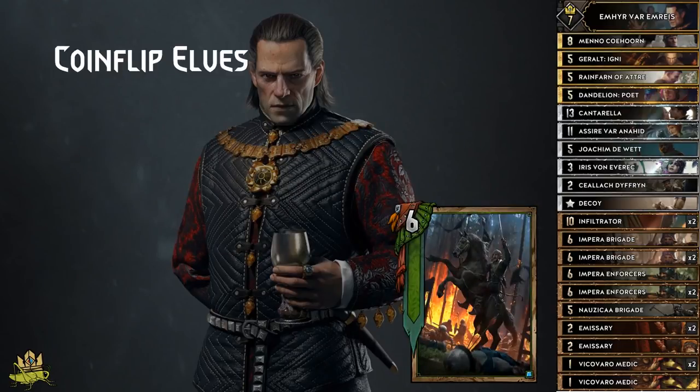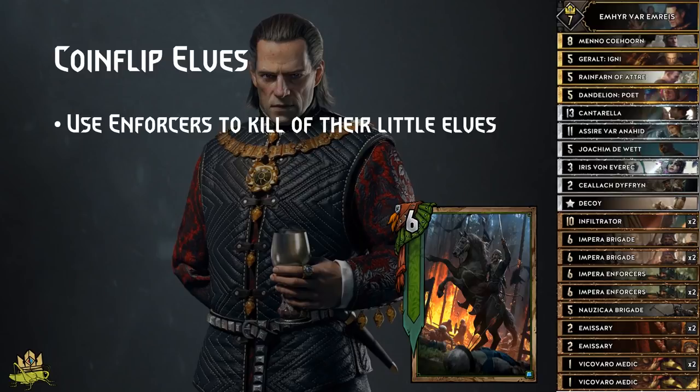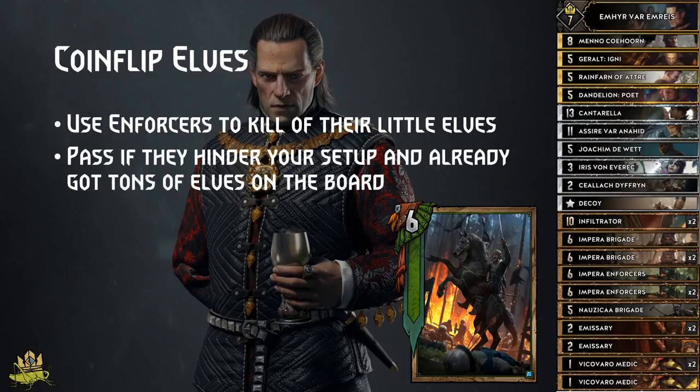Coinflip Elves: theoretically they will have a better long round, but if your Enforcers can kill off all the little Elves like Elven Scout, Elven Mercenaries, Wardancer and such, then Vanguards won't find that many targets to buff, giving you the edge again. Your enemy knows that though, which is why they will utilise Ida and Cleaver to get rid of your Enforcers. If they manage to do that and have already dropped a lot of Elves including Illyrian, then consider passing, because your setup is not complete yet and they have already wasted some Elves.